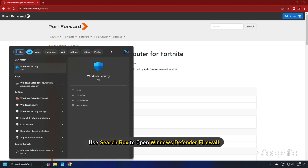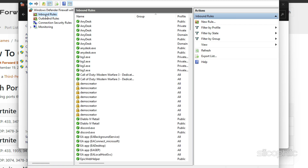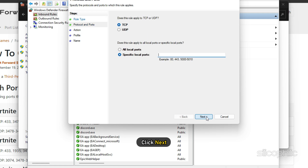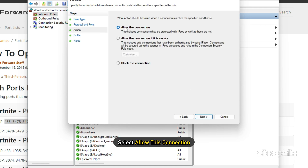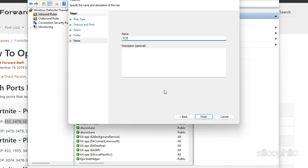Use the search box to open Windows Defender Firewall. Go to Advanced Settings and select Inbound Rules. On the right, click New Rule. Select Port and click Next. Choose TCP and enter the specific local ports: 433, 3478-3479, 5060, 5062, 5222, 6250, 12000-65000. Then click Next. Select Allow This Connection. Click Next, enter any name into the Name section, and click Finish.